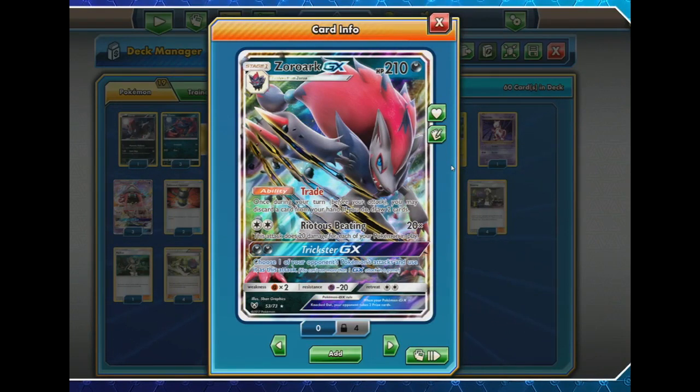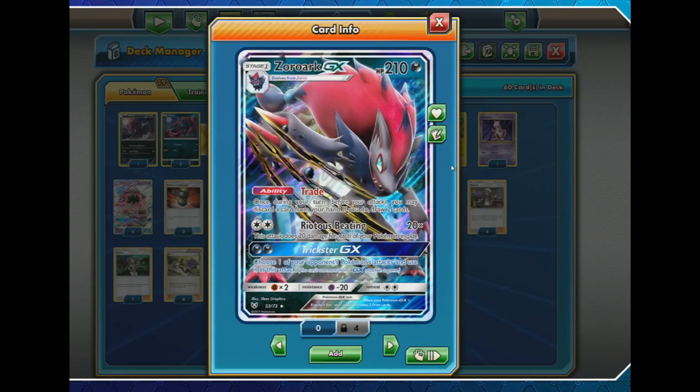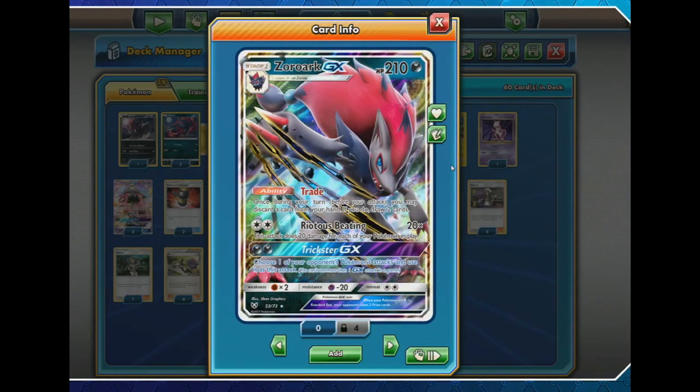Trading in one card he doesn't need gives access to more. Righteous Edge deals 20 damage times the number of your Pokémon in play, so this can build up very quickly. And 210 is a pretty good HP to have. It's weak to Fighting, which is something to be concerned about, but it does have a minus 20 resistance to Psychic, which is pretty good considering how popular Garbodor is in the format. Trade is a bit like a Diving Draw — it just adds so much consistency to the deck, and when you have more Zoroark GXs it stacks, so you can use it more.